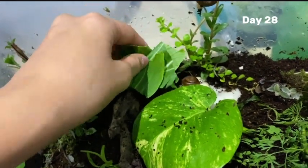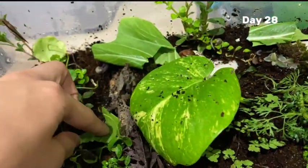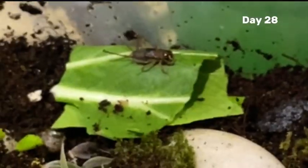Day 28 came around, and to sustain this delicate ecosystem, pieces of kale were introduced. A cricket happily munched on it.